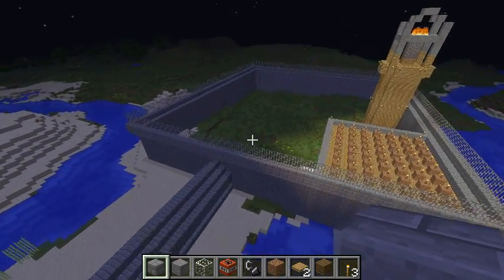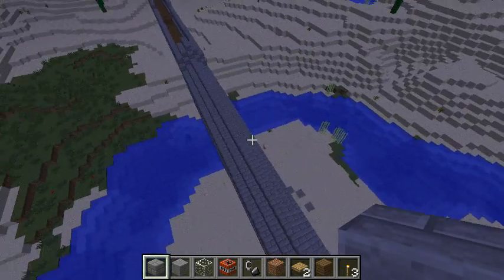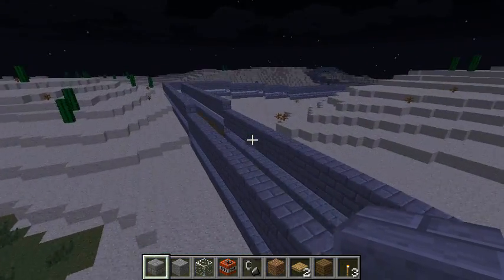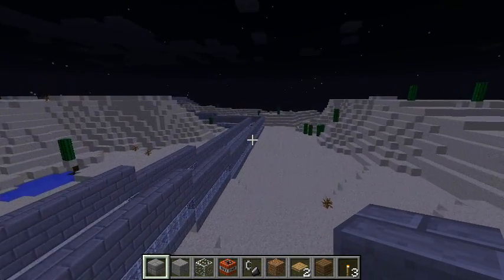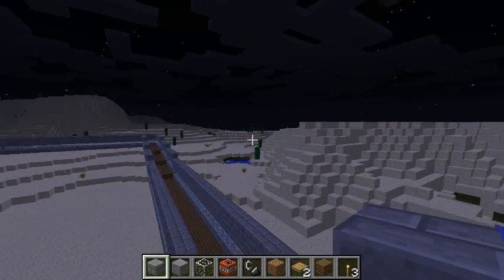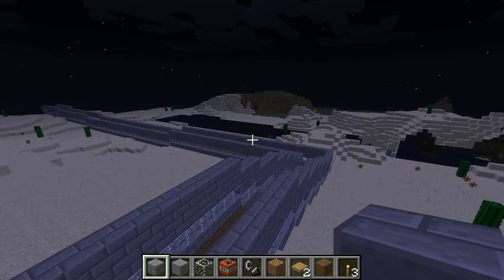This is obviously a creative world, and I'm going to turn it into a survival after I build a bunch of stuff. This is all going to be fixed — it looks really ugly. Me and Mom earlier were working on a big walkway, and this is what it's going to look like. It's in this desert. Once I get a bunch of stuff built up, like cities with NPCs and stuff, then I'm going to turn it into survival. This will be like different safe areas where I can trade with people and set up my own little economy.